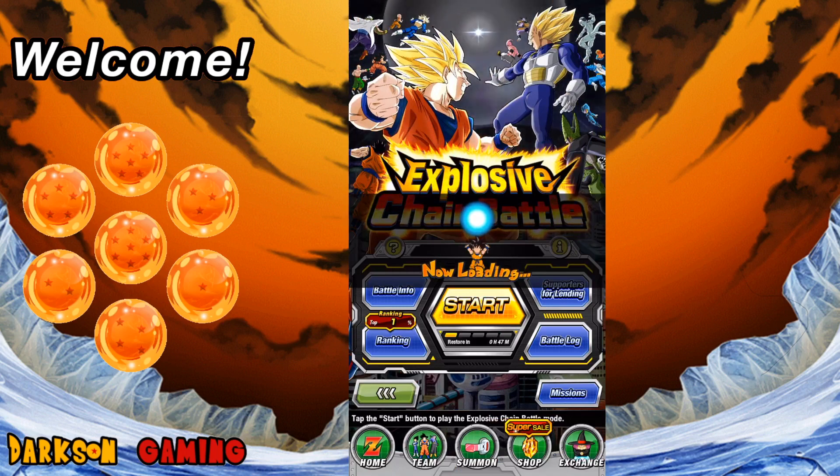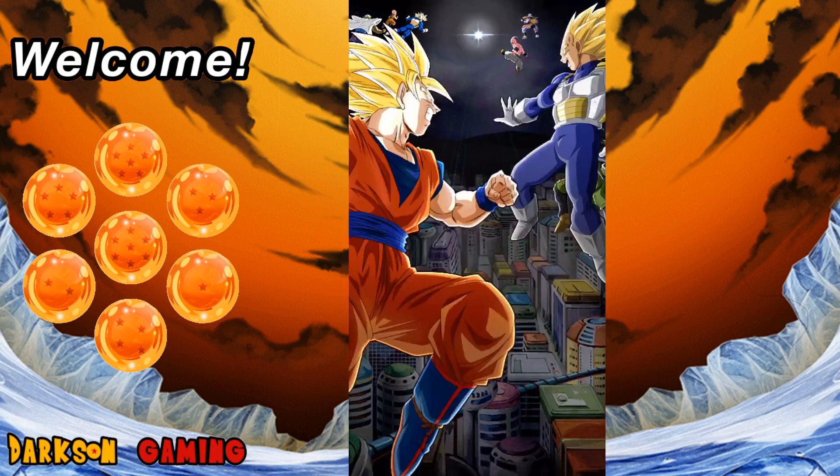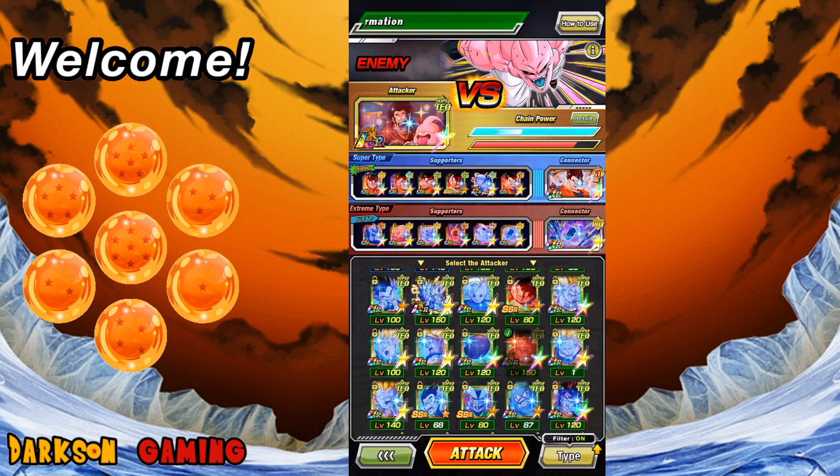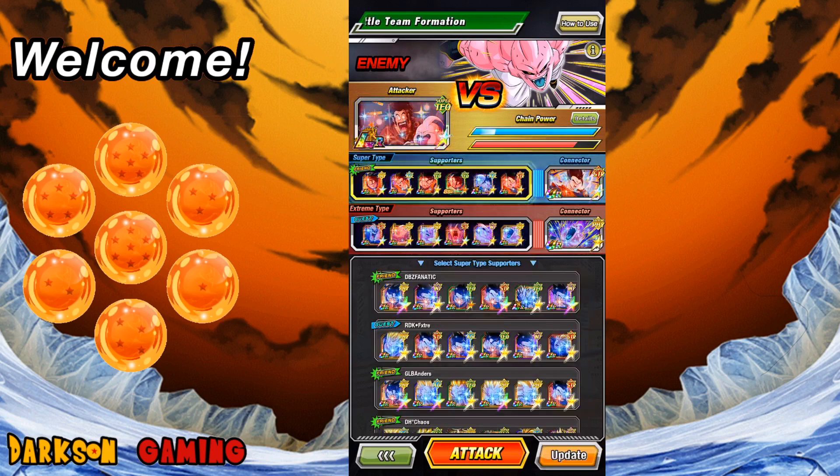We're going to go ahead and hit Start. I've already got a team set up. The very first attacker can be any character you want, but you want someone who is strong. The attacker is important but not dire — you don't want to think only about who's the absolute best. We're going to go ahead and throw in the LR Hercule because I want to use him as one of my connectors. Once you've selected your main attacker, you can go down and select a support unit.